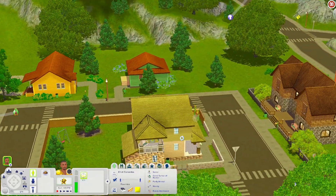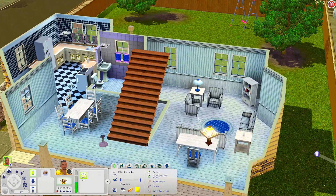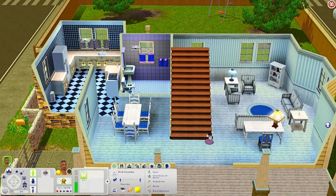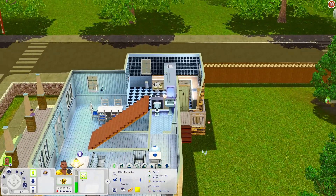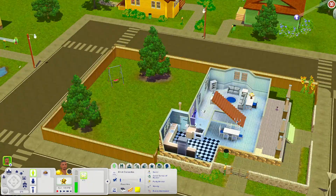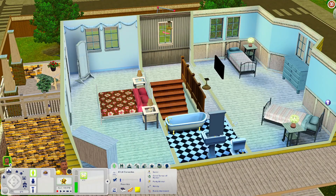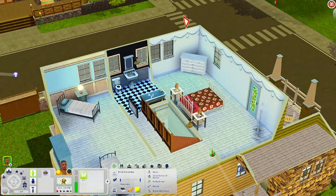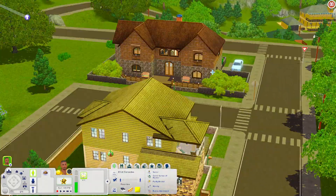Now let's check out this house — I like the different colors on the outside and the stone. When you come in there's a living room (no TV, you'll need to add one), a little workspace area with a desk and lamp, a dining room, a bathroom, and a kitchen. Out the back door you have a football and a swing set. Upstairs there are two bedrooms in a jack-and-jill setup sharing a bathroom, plus access to an upstairs balcony.